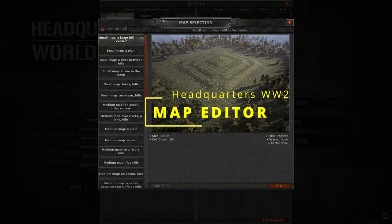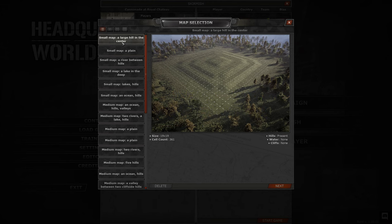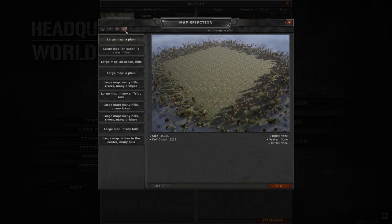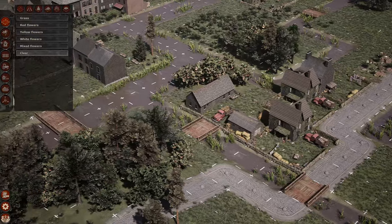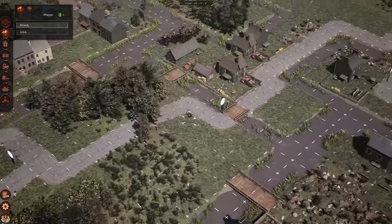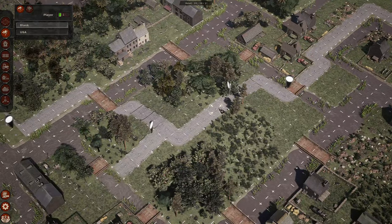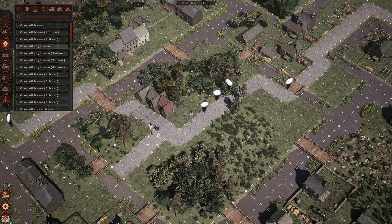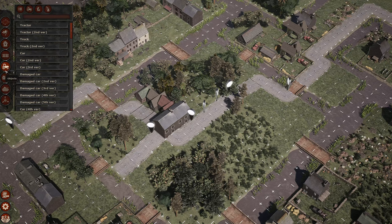Although the game ships with a limited number of skirmish maps, the included map editor offers a wealth of creative possibilities. With its intuitive interface you can generate random maps of varying sizes and terrains, which can be further customized — adjusting terrain features and placing objects. These maps can be played in multiplayer, and plans include Steam Workshop support for sharing creations and expanding the editor to include terrain changes, additional water, and bridges. Sadly it does not currently allow for scripted missions, though hopefully that is something they will consider.